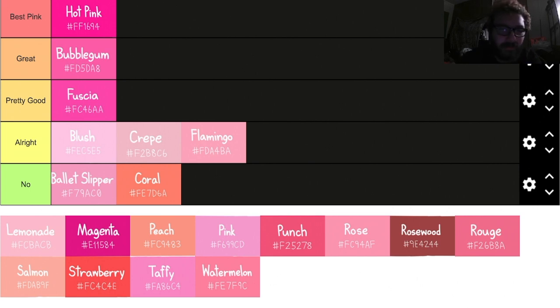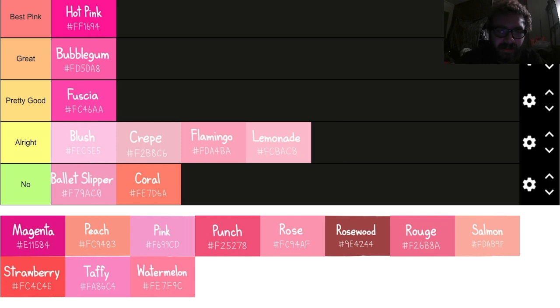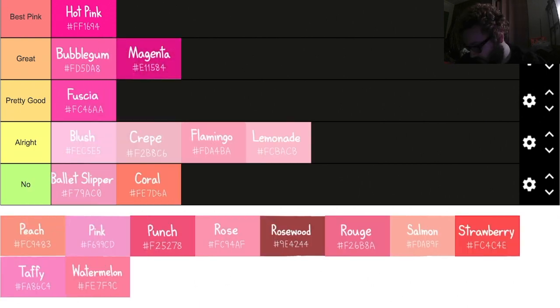Lemonade — it's alright, looks pretty similar to these others. You can already start to see a theme. Magenta — magenta's great. I'd say the controller's probably closer to magenta; it's called Nova. I don't know if that's a real shade of pink.